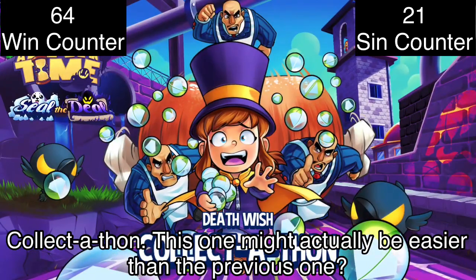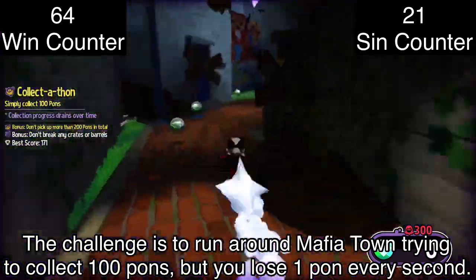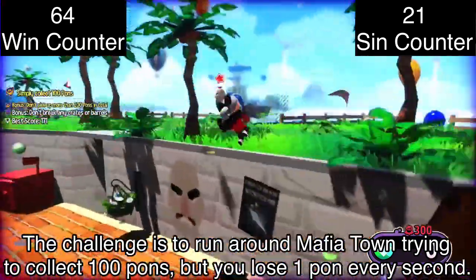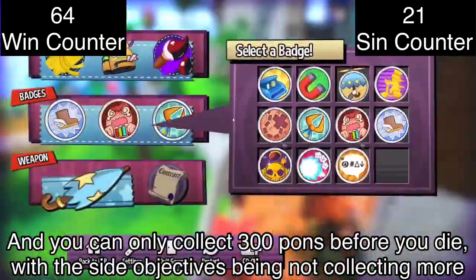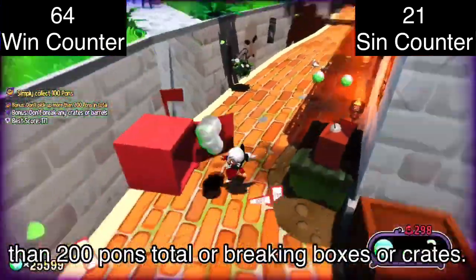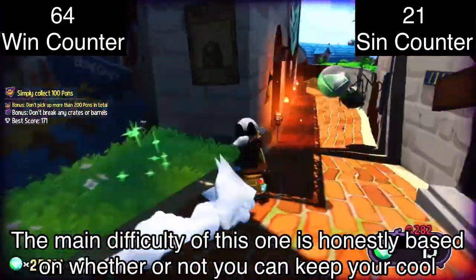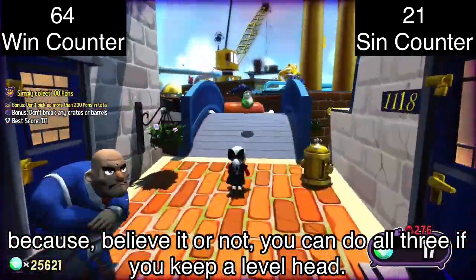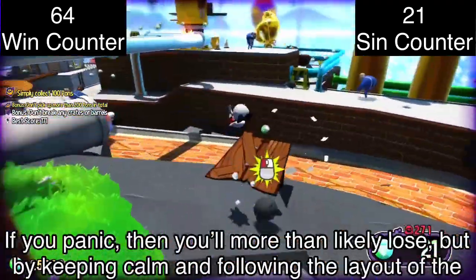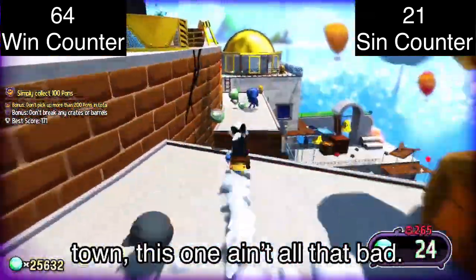Collectathon might actually be easier than the previous one. The challenge is to run around Mafia Town trying to collect 100 pawns, but you lose one pawn every second and can only collect 300 pawns before you die, with side objectives of not collecting more than 200 pawns total or breaking boxes. The main difficulty is honestly based on whether you can keep your cool, because you can do all three if you keep a level head. If you panic you'll more than likely lose, but by keeping calm and following the layout of the town, this one ain't all that bad.